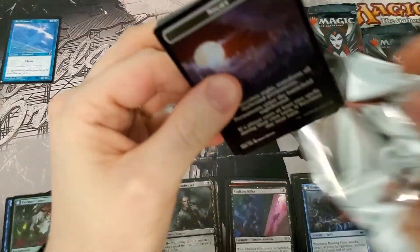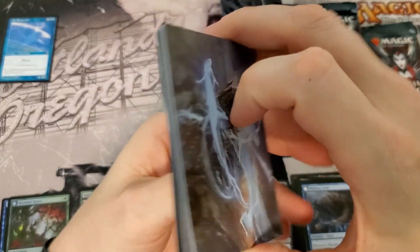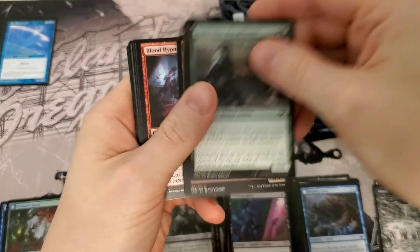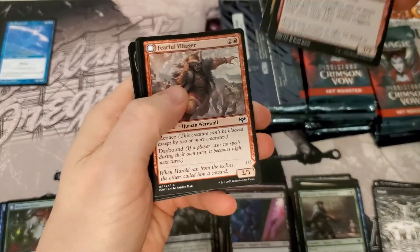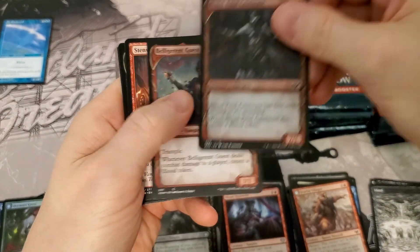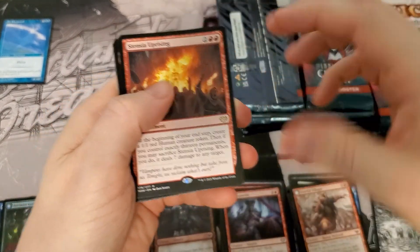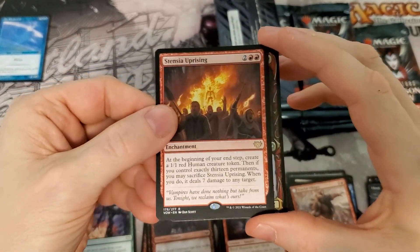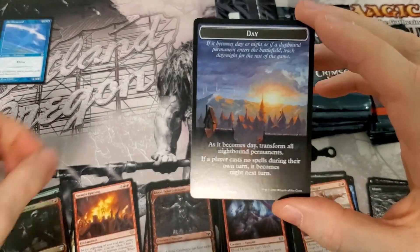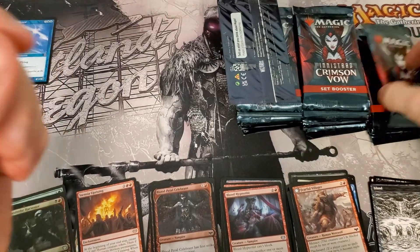If you've done all that already and you still want to help, go hit the description box for a link to the eBay store where I will post all these cards up for sale. So you can help me out that way — not only by helping the channel by buying cards, but you get the cards that you need and you know they're packed fresh. I love those foil alternate art cards, they are amazing looking.